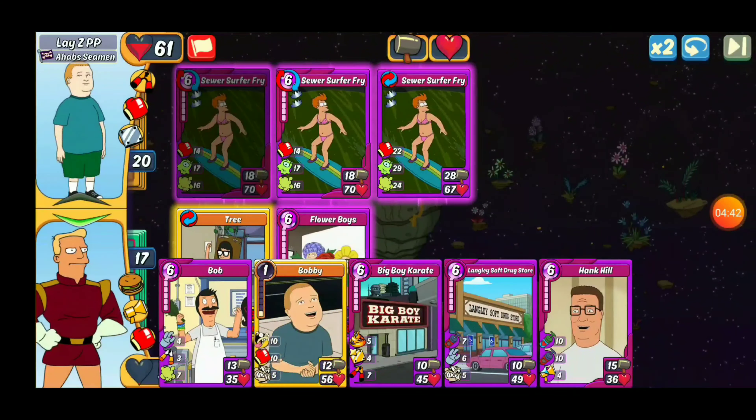Sewer Surfer Fry is pretty awesome and he's got it double combo mastered, which is pretty cool. We're going to drop Tree out there — she's going to do good in slot one for now. She's going to take the punch from both of the Sewer Surfer Frys. That's going to be 28 damage plus the 18 from slot one. We'll take direct damage on slot two, but we'll be all right.